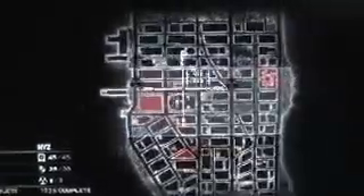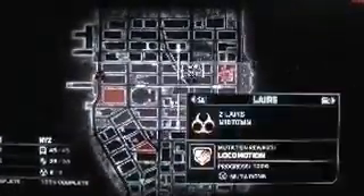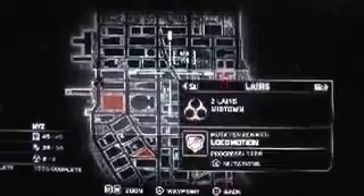One big building, end of the dock, decent building, and another decent building. Then layers — we got one near a dock, and one completely random. These give locomotion, and this is still midtown.